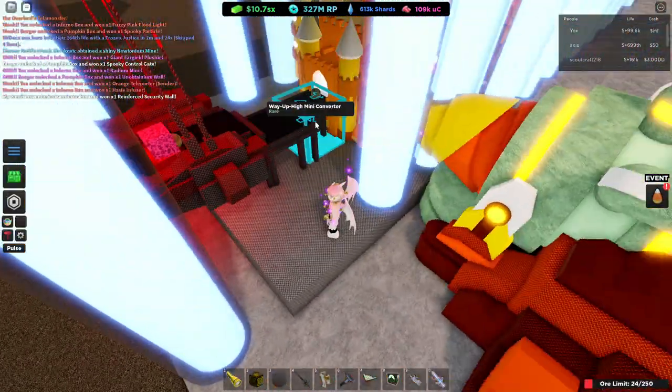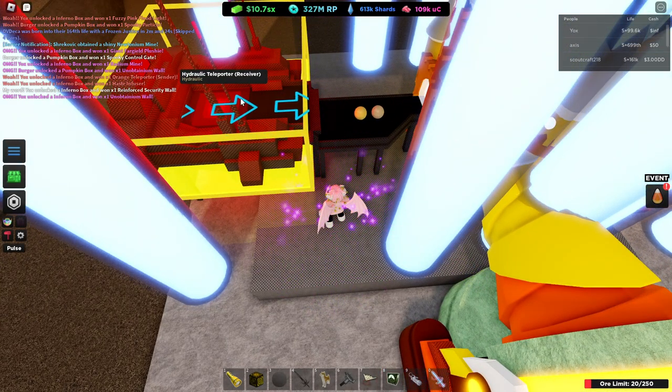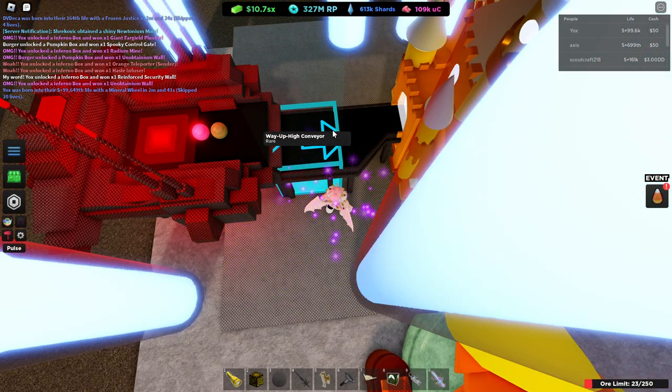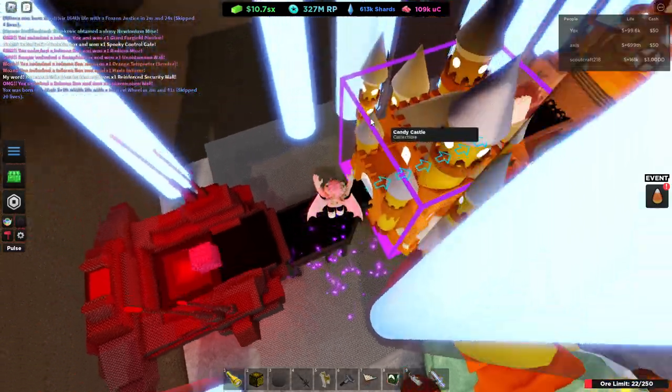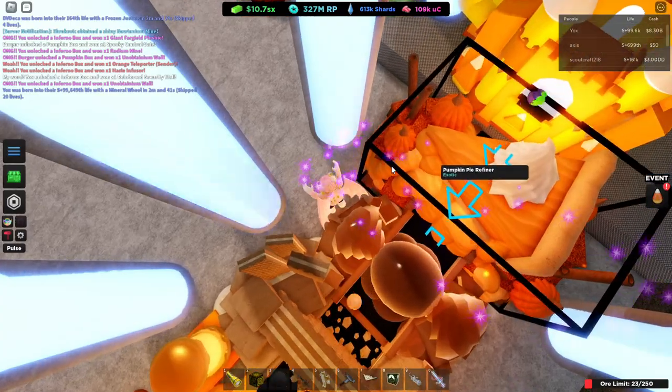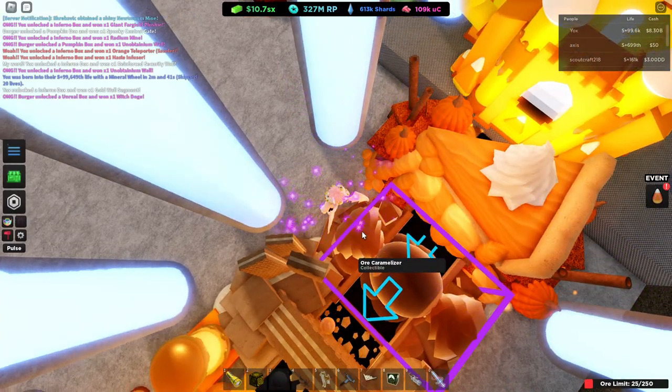Here's what's going to happen. You're going to place a hydraulic or any teleporter — but this works best — with a way up high and a mini converter going into Candy Castle. After Candy Castle, place pumpkin pie refiner and ore caramelizer.